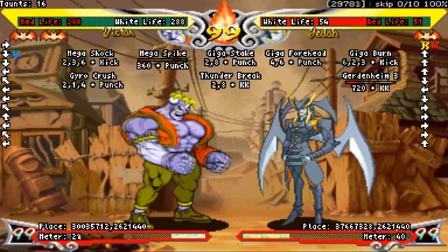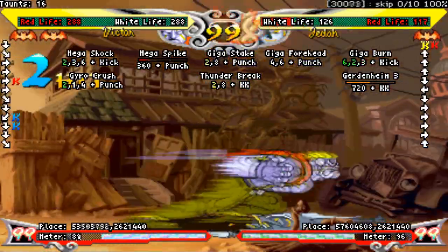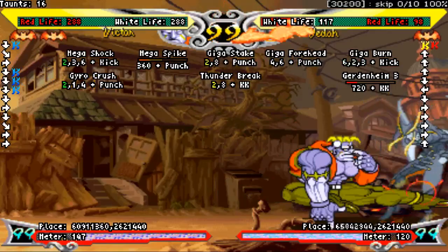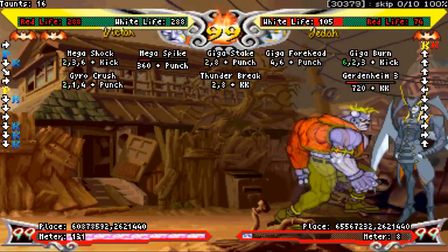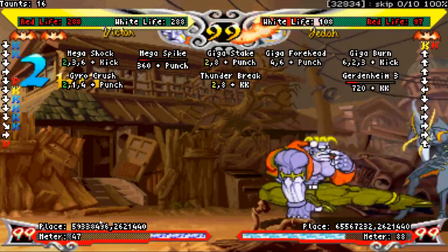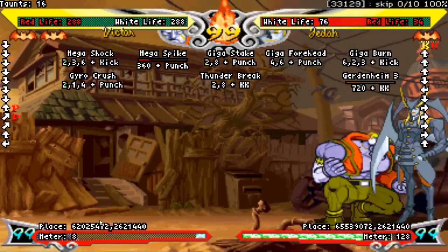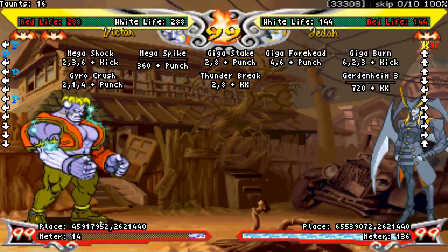Crouching light kick hits low and it's the fastest low you have. It's one frame slower than crouching light punch, but it's even better on hit and on block — in fact, it's your best on block. You get plus 8, which is kind of insane. This move goes out incredibly far for a light. Everything I said about crouching light punch applies here: it's special cancelable, it can chain into itself, link into itself, and link into any other light normal. You can actually link crouch LK into itself up to three times, making it really good for confirming your chains. Overall, this is just a top-tier button — use it a lot.